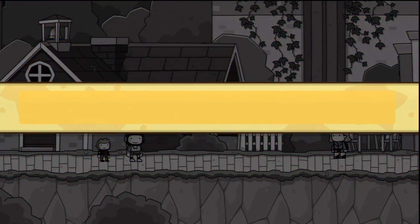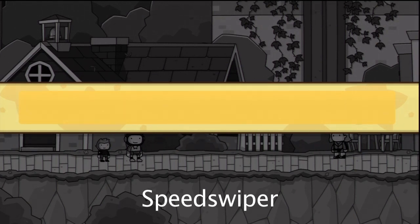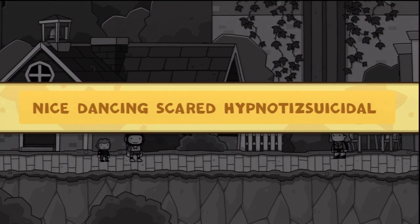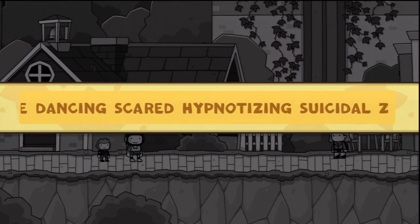Next, we have a request from Speed Swiper, who asks for a nice, dancing, scared, hypnotizing, suicidal zombie who has an evil bomb right next to him. The way to do this is we want to try to type as many of those things as we can. So we'll go with: nice, dancing, suicidal, scared, hypnotizing zombie.